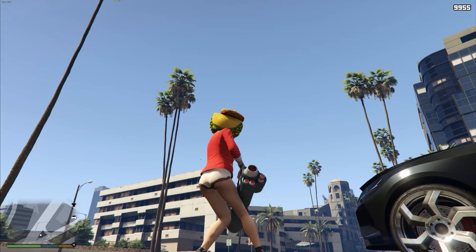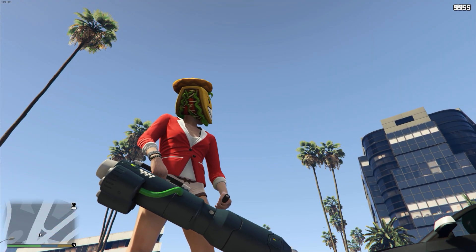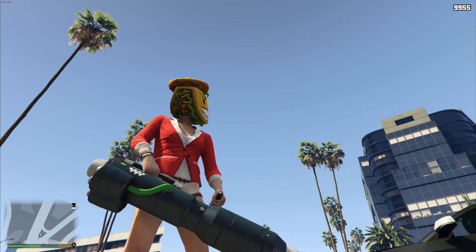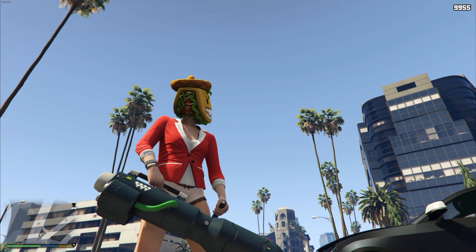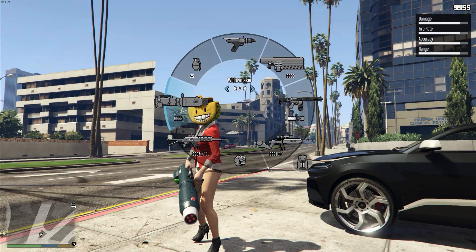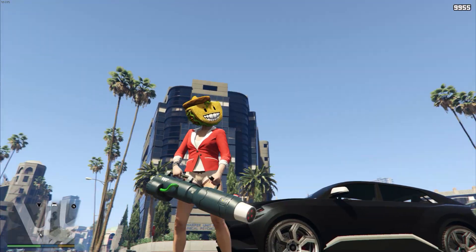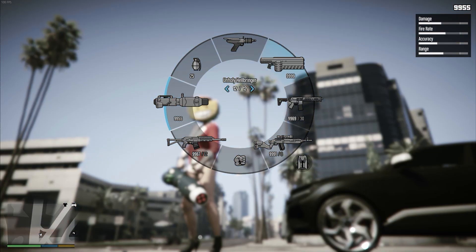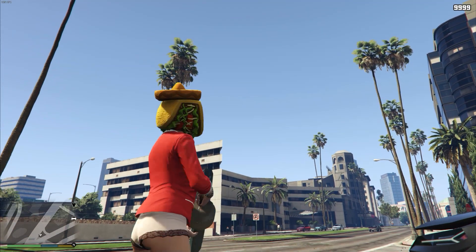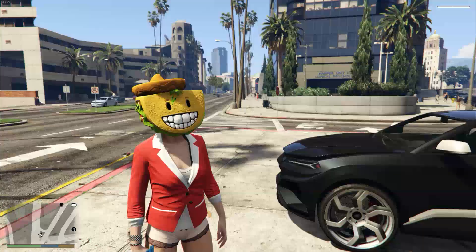I want to show you guys some gameplay of the three alien guns — futuristic guns, whatever you want to call them — that are going to be making their way to GTA Online over the next couple of weeks. I'll show you guys the release dates after we go through some of the gameplay. We have three new weapons. This one is called the Widowmaker — it's the big machine gun looking thing. We have one called the Unholy Hellbringer, which is this shotgun looking thing. And then we have basically the Ray Gun, which is the Up-n-Atomizer — this little pistol.